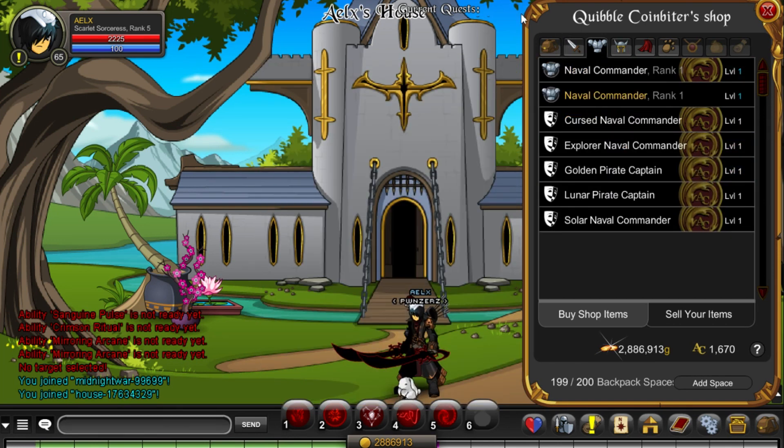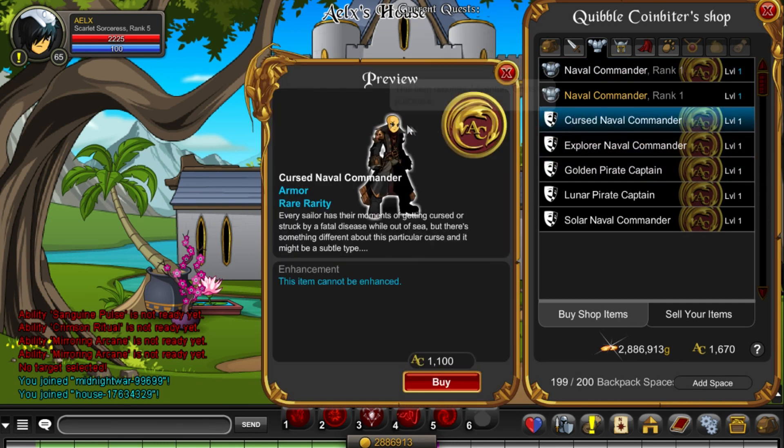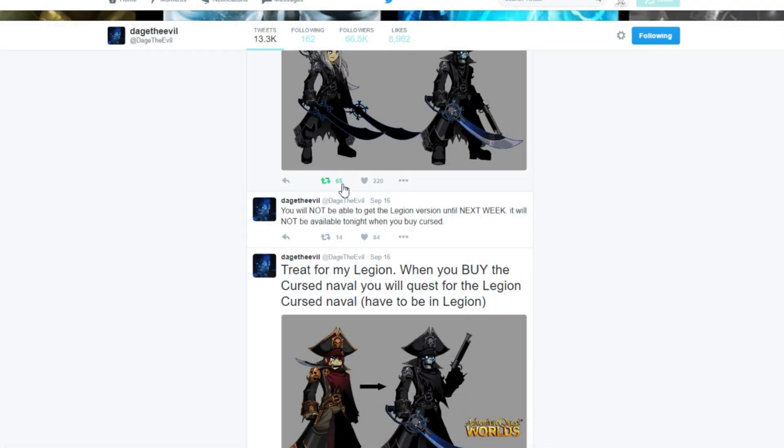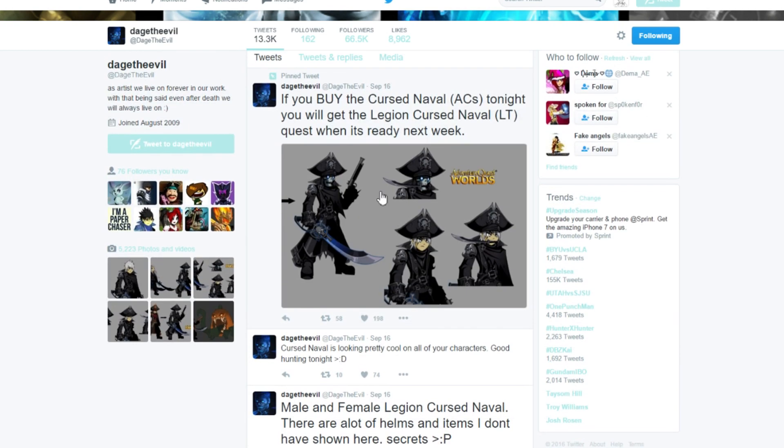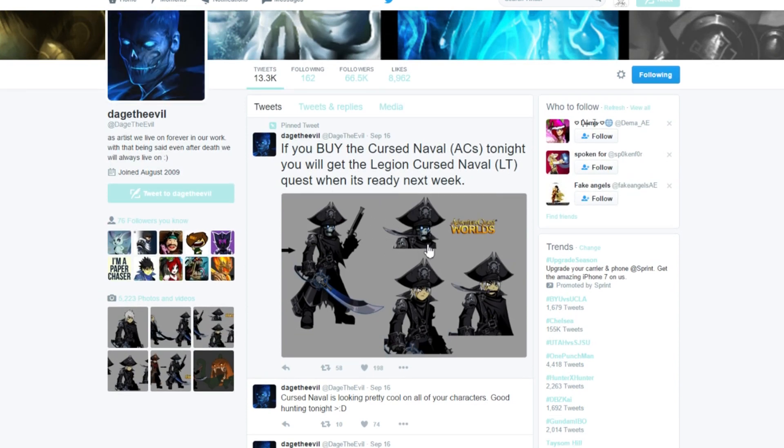Now to explain another thing. So if you are a part of the Legion and you buy the Cursed Naval Commander, next week or this coming Friday, you'll be able to farm the new Legion Cursed Naval Commander. Dayj the Evil currently says that if you buy the Cursed Naval Commander, you will get the Cursed Legion Naval Commander quest when it is ready next week. So you don't get the armor right away, but you do unlock a quest to farm for this gear.